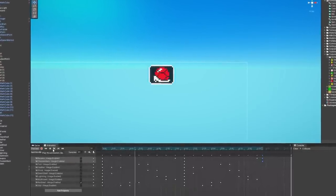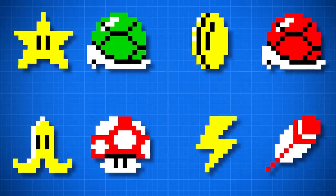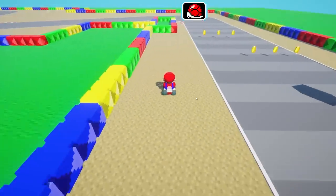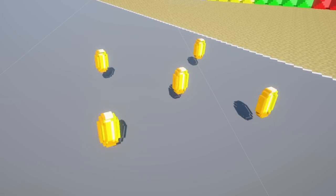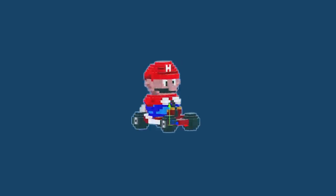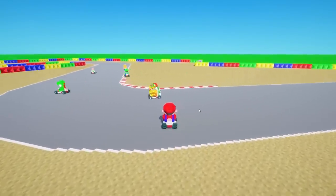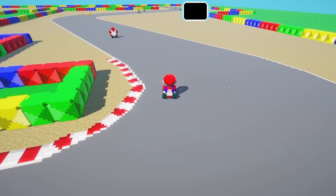Now that I have working bots, I can get back to the items. First I wanted the item shuffle animation to work — I simply create an animation cycling through items, and the last frame is the item in the box. For the mushroom, I just increase the speed for a short period. The feather makes a bigger jump. The coin instantiates the same coin already on the track and increases the collected coin value. For the red shell, I calculate the closest bot and it follows that target until it hits. If it hits, a spin animation plays and you lose some speed. The banana works the same way — run over it and you spin — and you can either place it behind you or do a little throw.